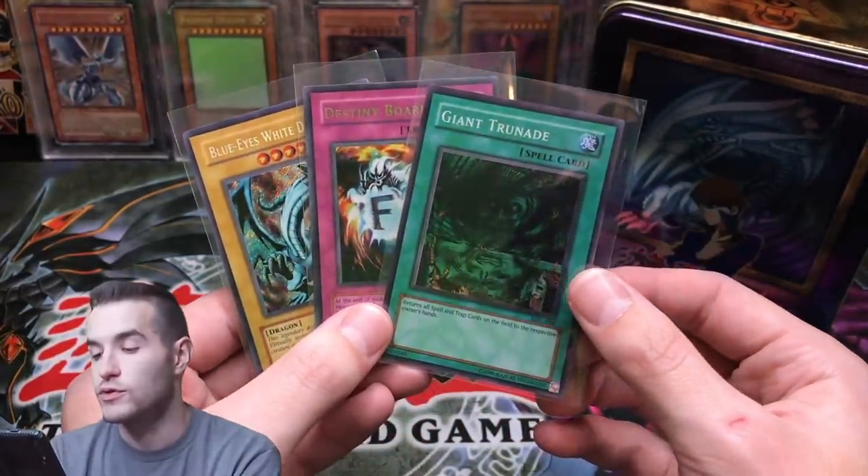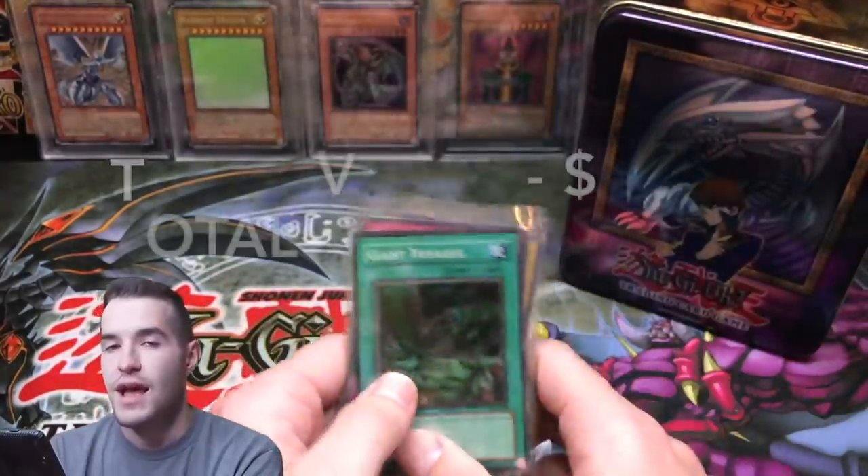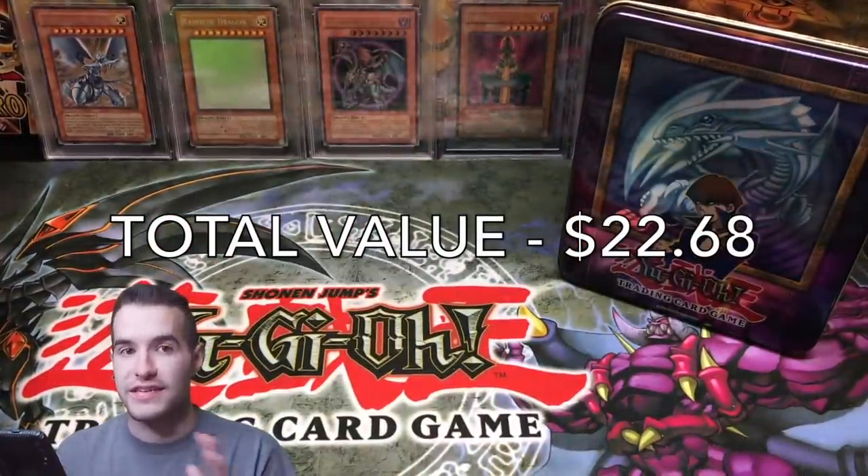Destiny Board — that is really cool. Ultra Rare Giant Trunade with the spell, which is pretty awesome. Now I'm going to go over everything we got from all the tins.